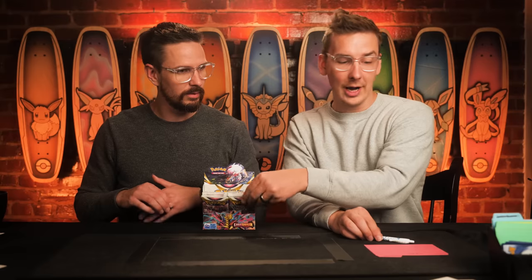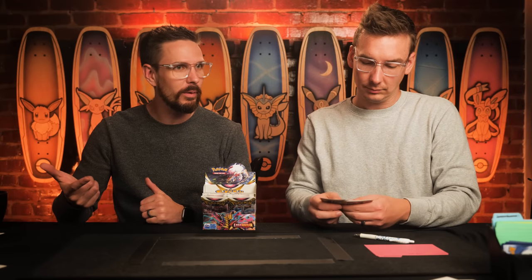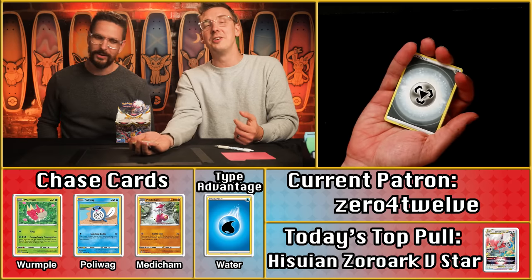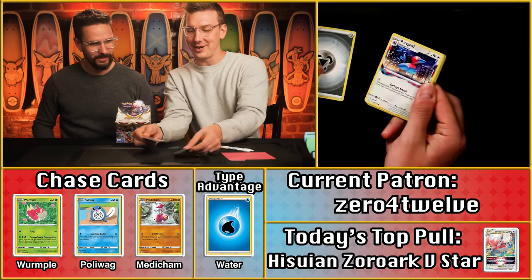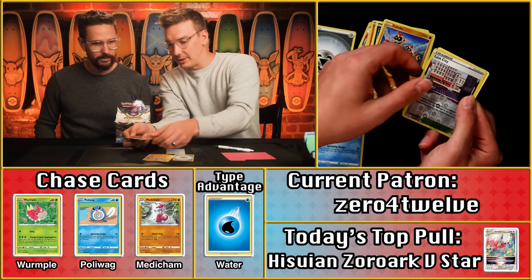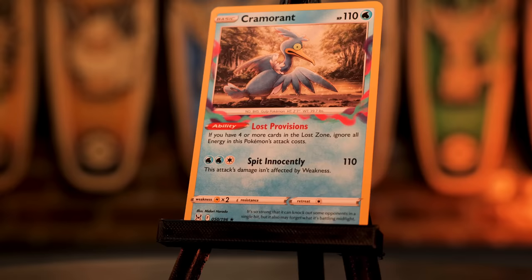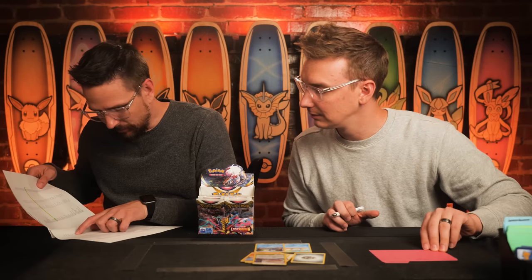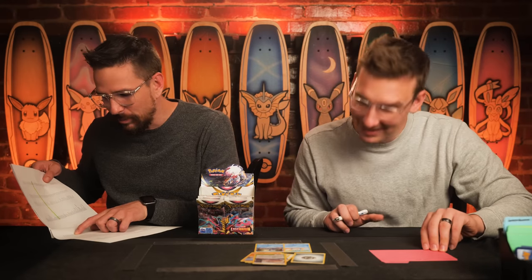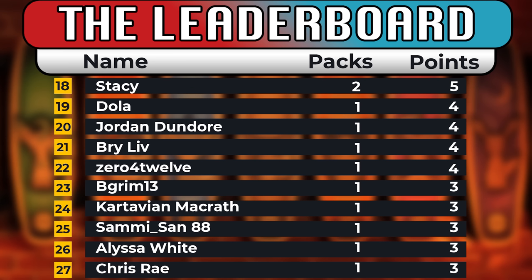Next up, Zero Four Twelve — another brand new patron, zero points, but as we just saw, that doesn't mean you can't immediately make an impact. No water type advantage present today. There's a Poliwag — that's a two-point card. The Lost City, and a Cramorant — that's another two-point card. We should look up the Cramorant, as it's a really competitive card. It is 95 cents — still just one point plus the extra for being water. That's a four-point pack.